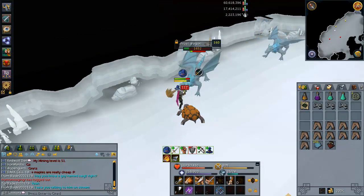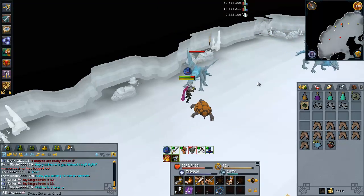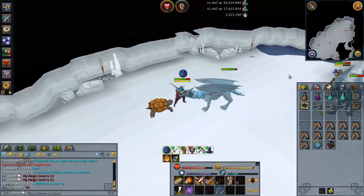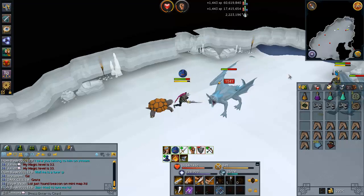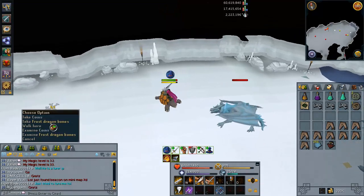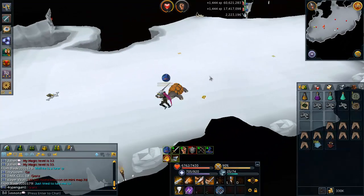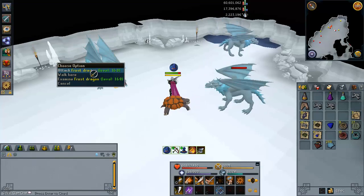The Frost Dragons do have these blue reflect orbs, and if you see one circling around the Frost Dragon, if you hit it, it will reflect 100% of the damage that you deal back at you. For example, if you were just about to use your Assault ability and the blue orb comes out and you hit like 5,000 or 6,000 total damage, you can pretty much KO yourself with one ability. So that's something you really have to watch out for, especially if you're using a whole lot of thresholds such as Destroy and Assault — you can really screw yourself over there.